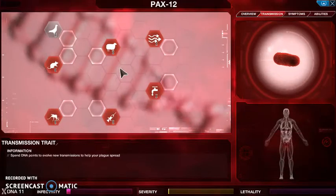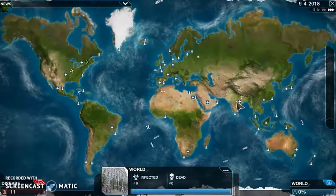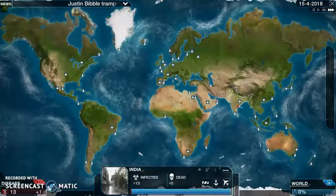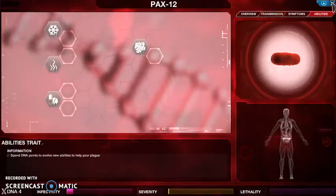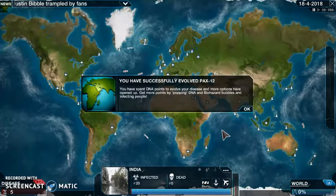Transmissions. What's the climate in India for this game? It's kind of hot and humid, so let's get water transmission because it's humid - it's more effective in that country. PAX-12 can spread. You have successfully evolved PAX-12. You've spent DNA points to evolve your disease and more options have opened up. Get more points by popping DNA and biohazard bubbles and infecting people.